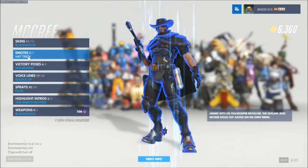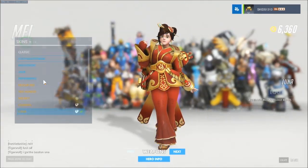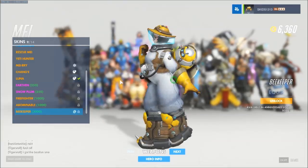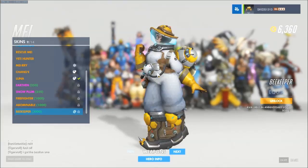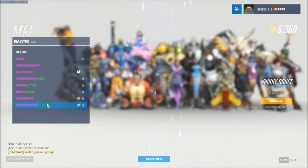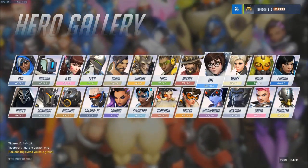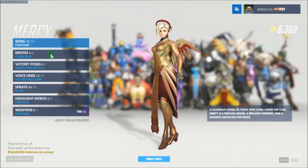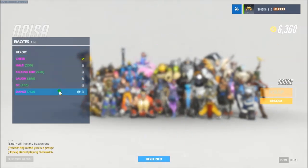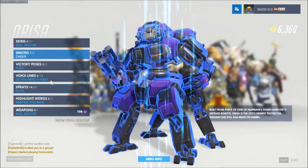McCree just does a line dance. May gets one - look at this Beekeeper May, that looks awesome! Look, there's a little bee, it's so fluffy, it's so cool. Look, she's even got the little pointers on her feet, that's so cool. She's having a good dance there. Mercy does not get a spray and we've already got her dance. Orisa doesn't get one but she does get a dance.